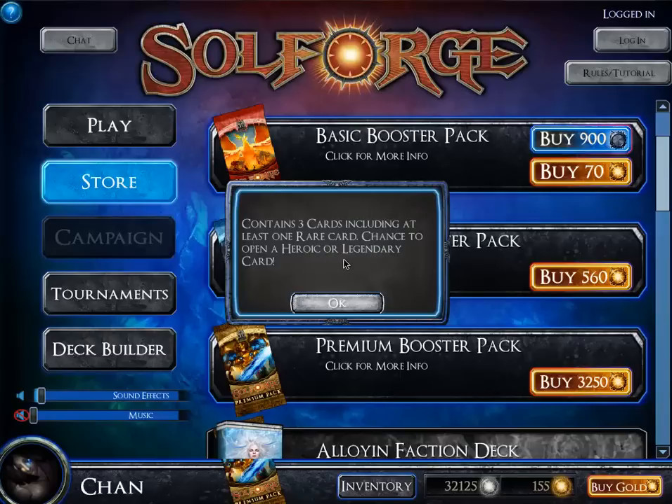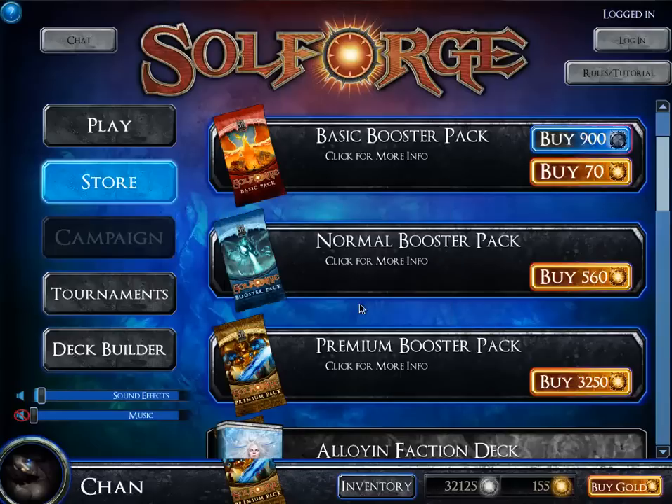These basic packs don't cost real money — you can buy them with 90 silver, and I have 32,000. That's not a lot of silver honestly, because a lot of people who've played longer have more. I've only been playing this game for a month and I have a pretty big collection. These packs have a very low chance of getting a heroic or legendary, so don't feel bad if you're going to buy a pack.